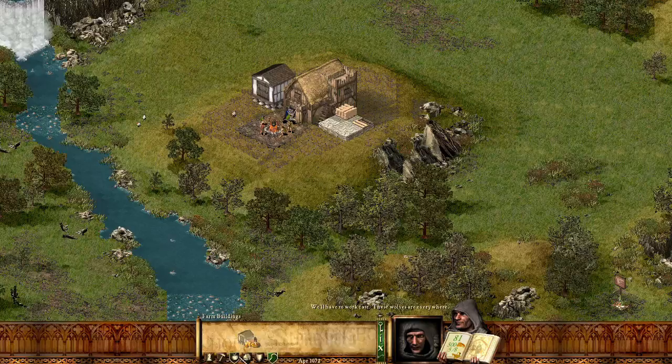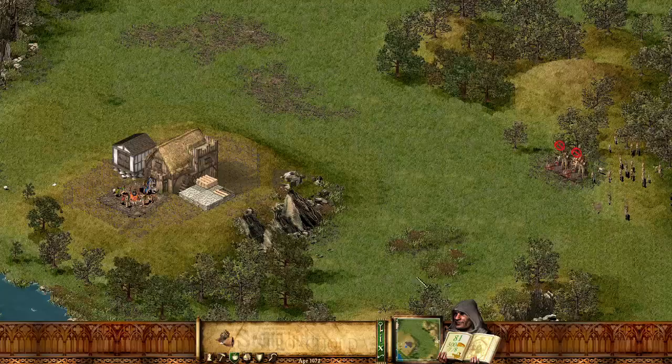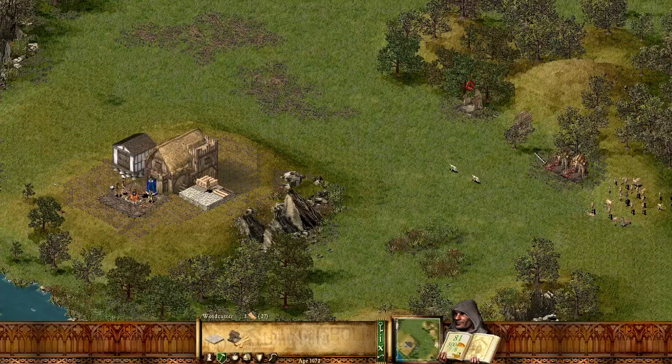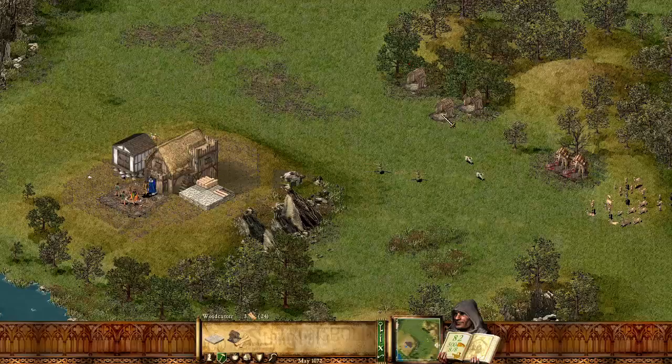A message from your scribe: we'll have to work fast, these wolves are everywhere. Now let's put in two hunter's posts — get a couple going, get a bit of wood production. Anything I say involving wood is going to sound wrong, so we're going to put these wood cutters down.